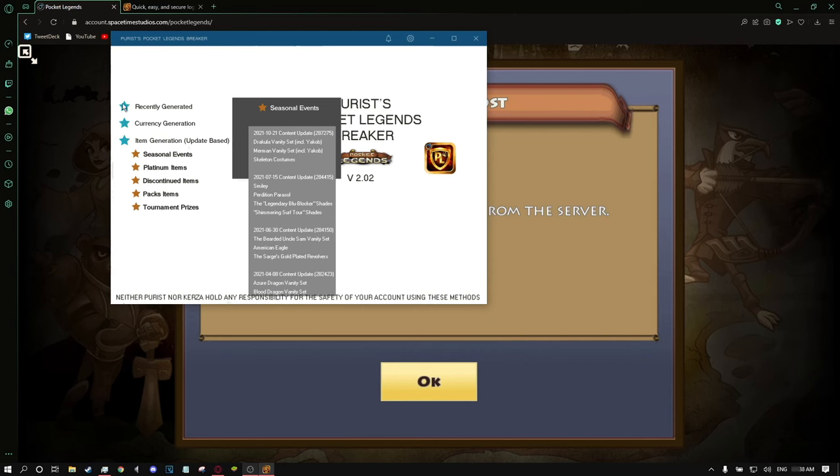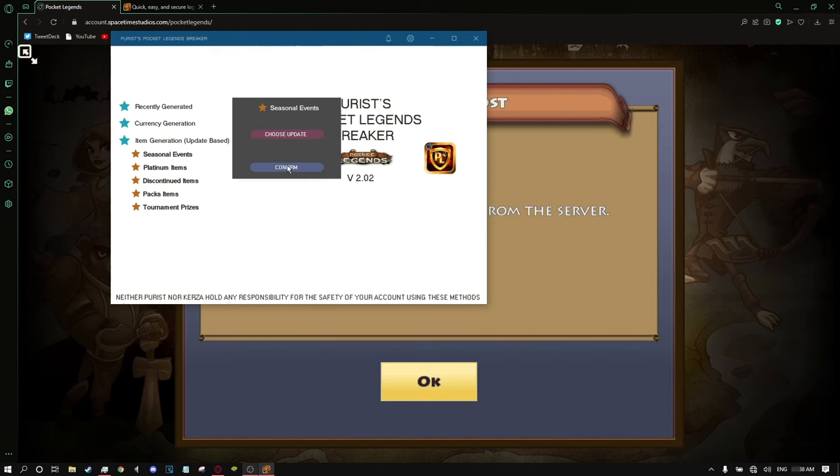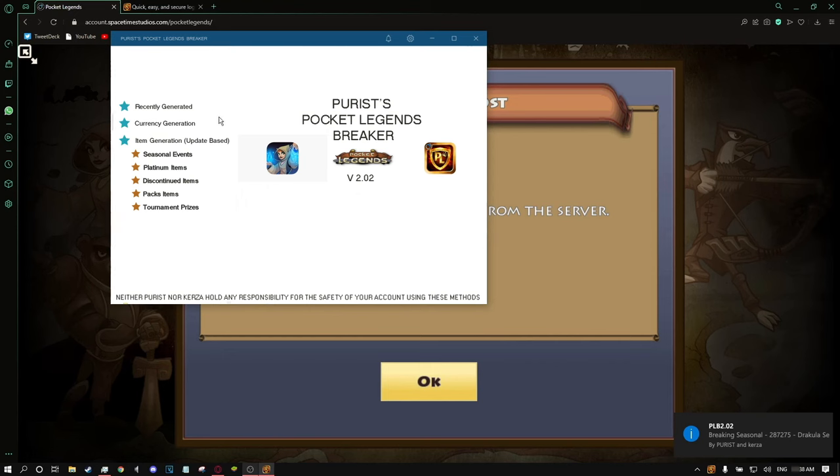You're going to see in bold here the new Halloween sets. I'll go and select the Dracula set. Here you can select which copies — there are a few copies listed. The first one here includes the hat, a wand, the chest plate, and a Jacob. I'll do one of those and go ahead and apply. That one went through successfully. Then up in recents, I'll just do it again for the sake of it. It's gone through twice now.